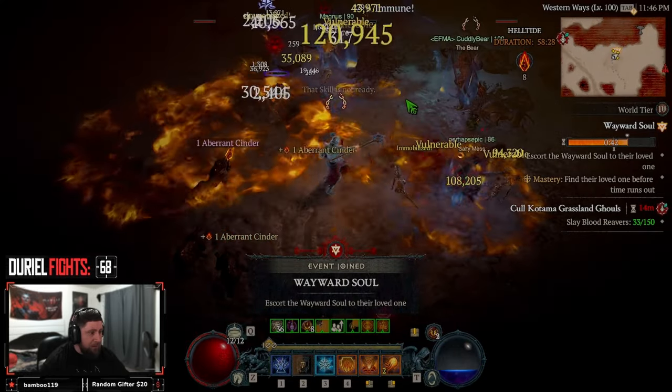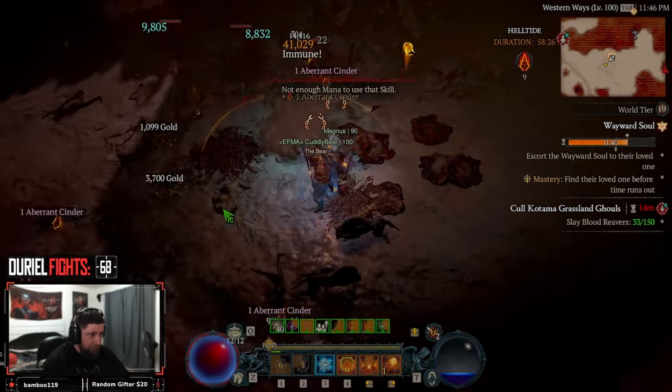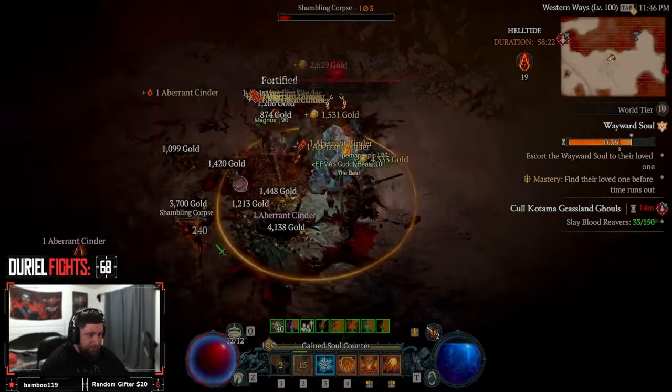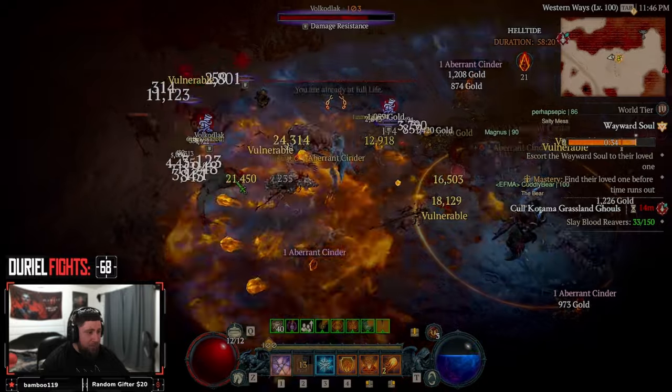This is literally the best build for farming hell tides. Bouncy bouncy Mario fireball.